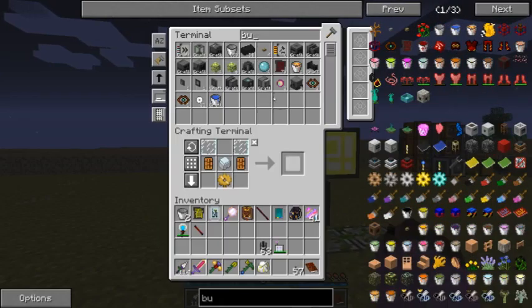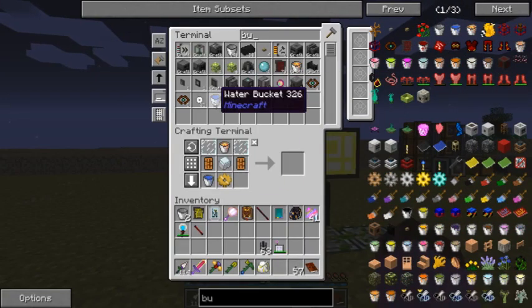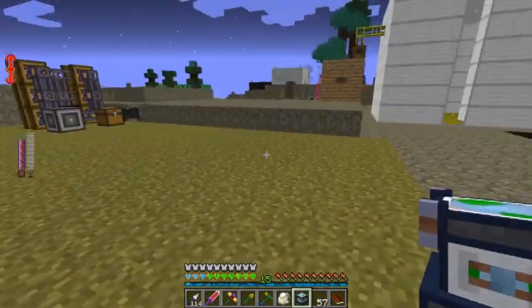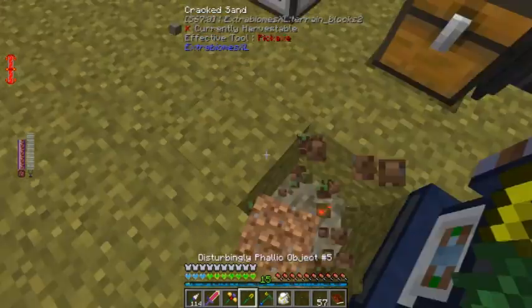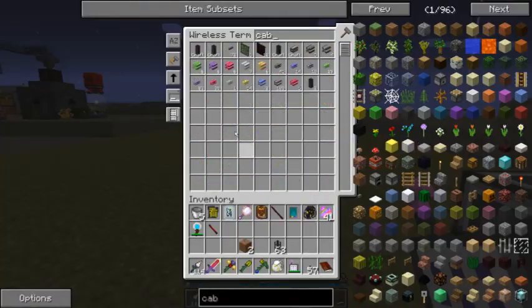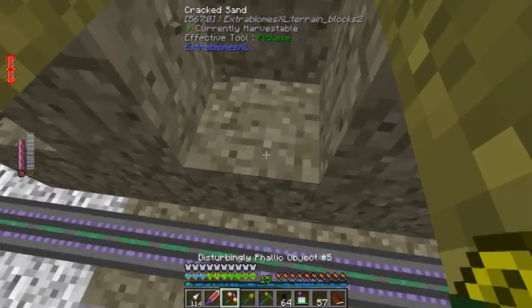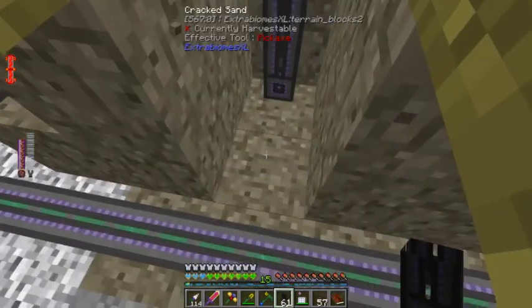Lava bucket up top, two of those down below. I think the acclimatizer requires power, so I'll put it over here. I love that I can just auto-craft cables whenever I want. Cables connect into it, it requires power.